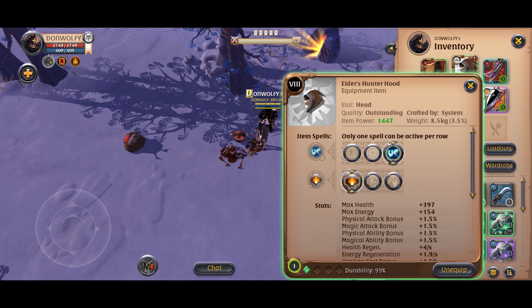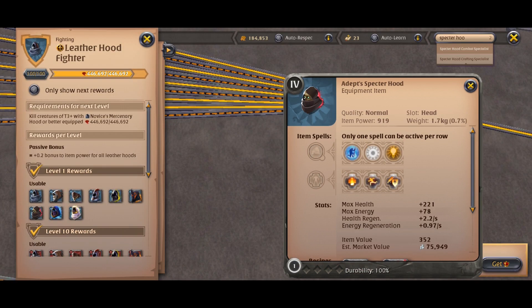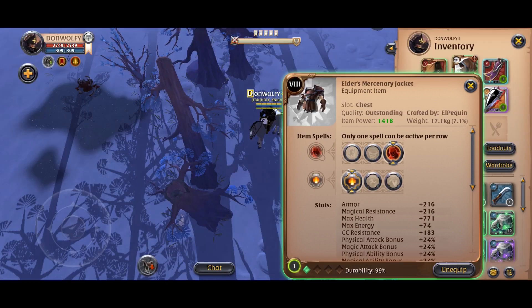Alternatively you can use the specter hood, which resets the cooldown for your armor for more lifesteal potential, by choosing the flash of insight active and the balanced mind passive. For the armor I take the mercenary jacket.